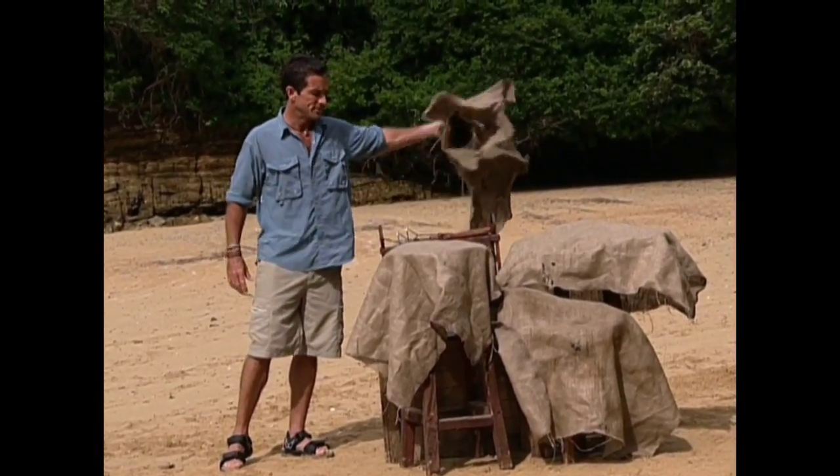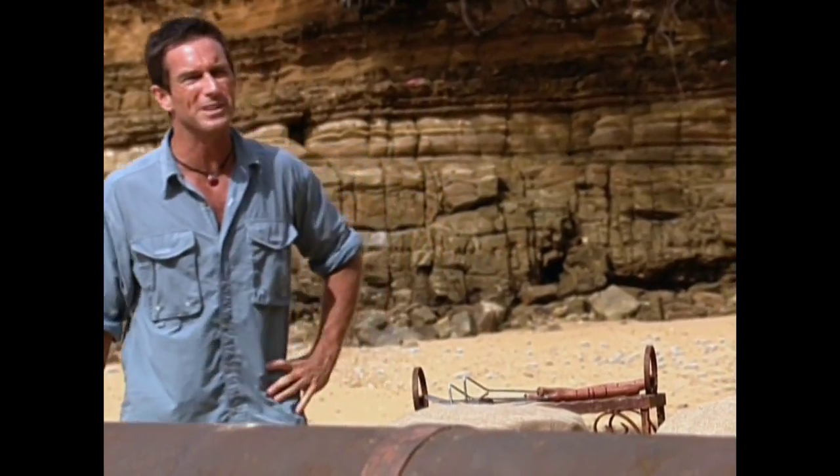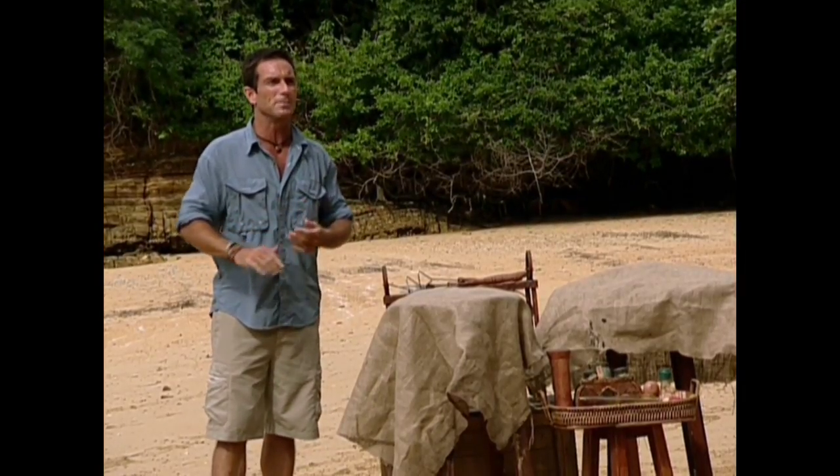Want to know what you're playing for? First part of today's reward: the grill, utensils — make it a little easier anyway. Put this over your fire, put your fish or whatever meat you have. And I'm sure the fish is starting to get a little bland, so a few spices — got some chili pepper, got some parsley, salt and pepper. A little bit of everything, should spice it up a little bit.